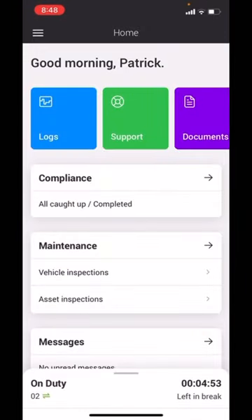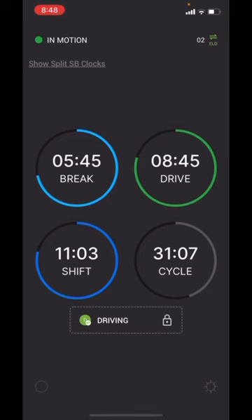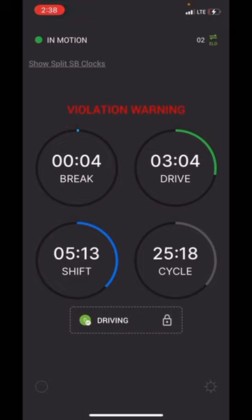I grabbed my receipt and now I'm pulling off — as you can see it automatically started tracking that I'm driving. The next time I cut back on, when I stop for tonight, I'll show you how to go off-duty. I have about four minutes left for my break, so I'm about to pull over in a quarter mile.